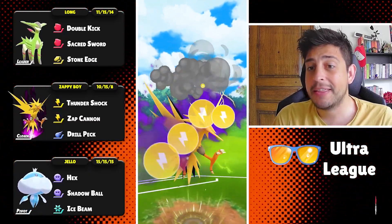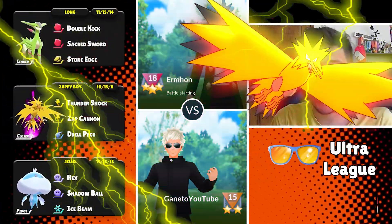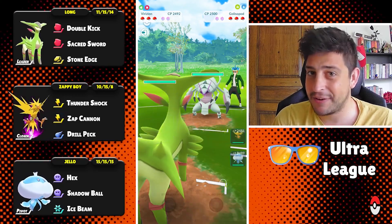It is gonna be the amazing Pidgeot at the back — Zap Cannon is imminent. One-shot down! Of course Thunderbolt could do the same, but with Zap Cannon you get that extra feeling.